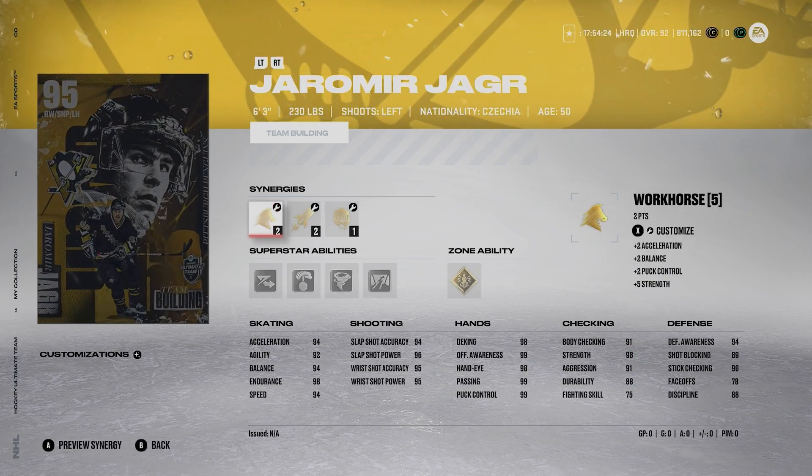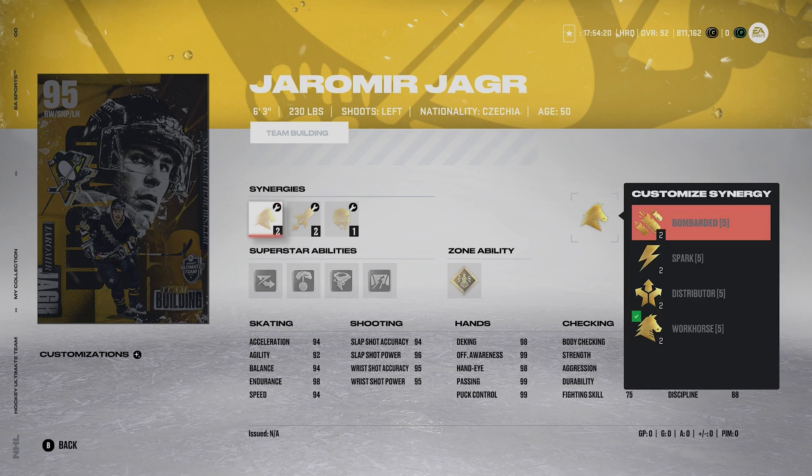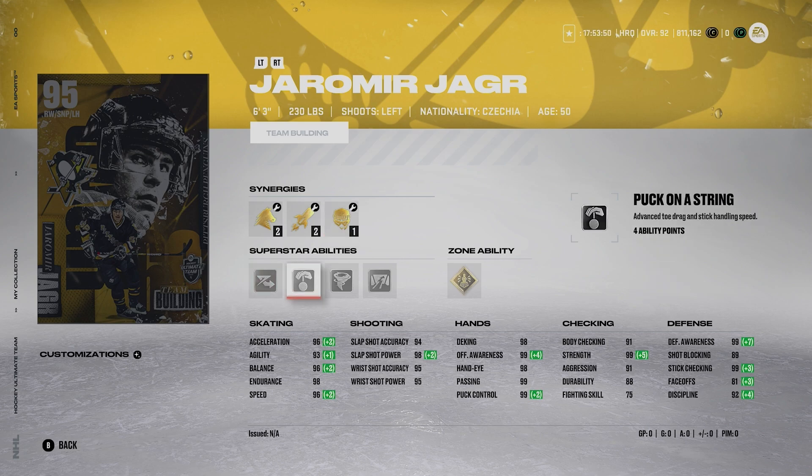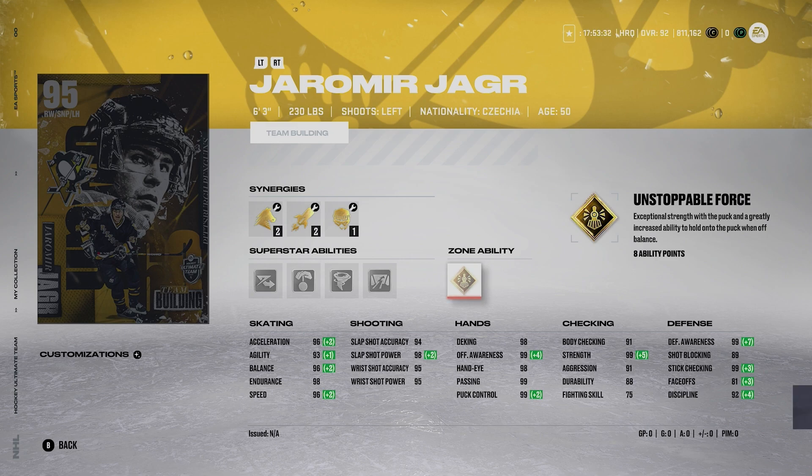Last but not least, Yarmir Yager — six-three, 230 pounds, lefty winger. He's got Bombarded, Spark, Distributor, Workhorse, Buzzing, Booming Shot, Gladiator, Fly the Zone, Well-Rounded, and Thief. Activating Workhorse and Fly the Zone gives him 96 acceleration, 93 agility with Thief, 96 balance, 98 endurance, and 96 speed — that is ridiculous. His shot is nuts too: 94, 98, 95, 95. The abilities are Silver Elite Edges, Puck on a String, Silver Spinorama, Silver Close Quarters, and Gold Unstoppable Force — which is such a broken ability. He's got 99 defensive awareness. Really all these cards are ridiculously good.